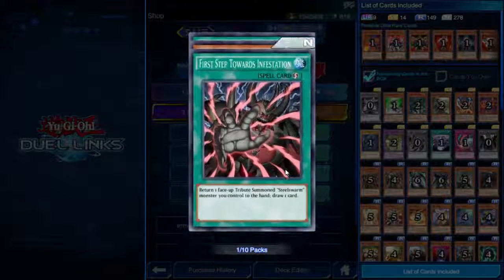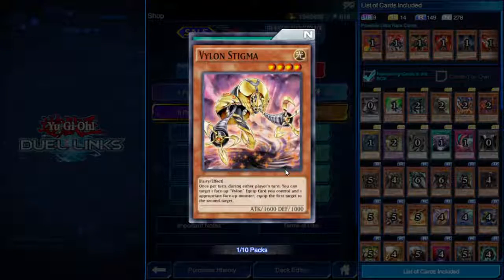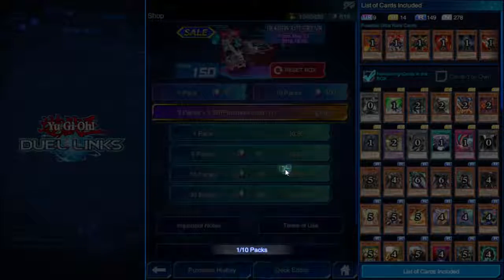Doesn't help that there have been quite a few cards in this box with fairly complicated effects — Vylon Stigma and Noble Arms of Destiny especially. Looks like we're hitting the point where I'm getting a lot of duplicates.